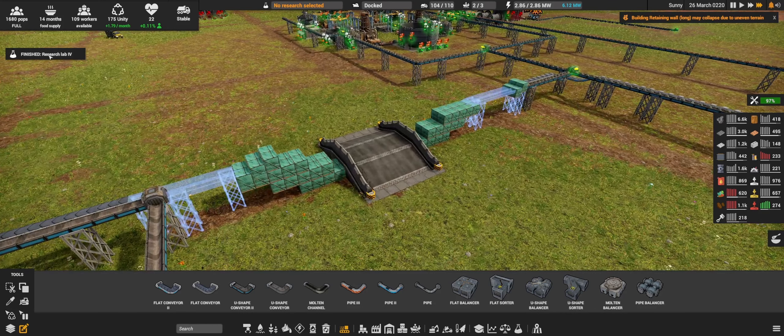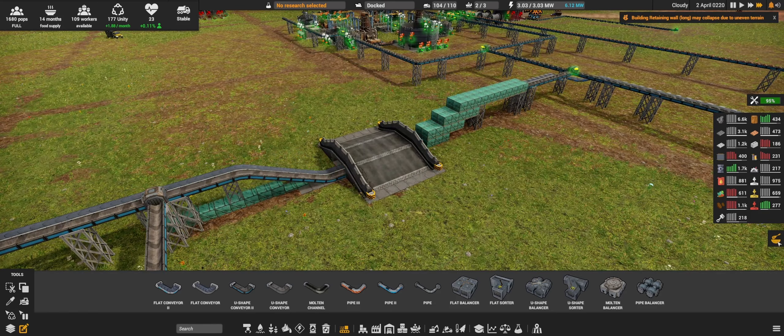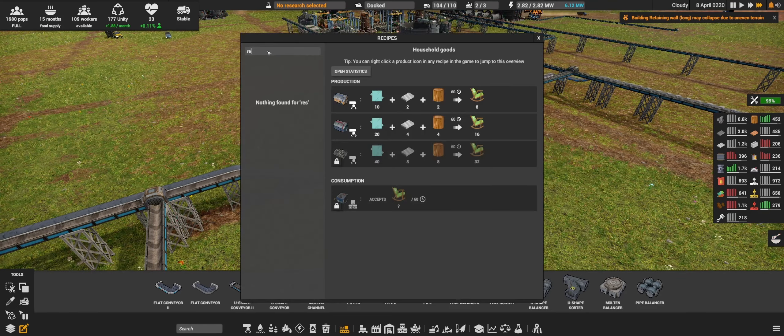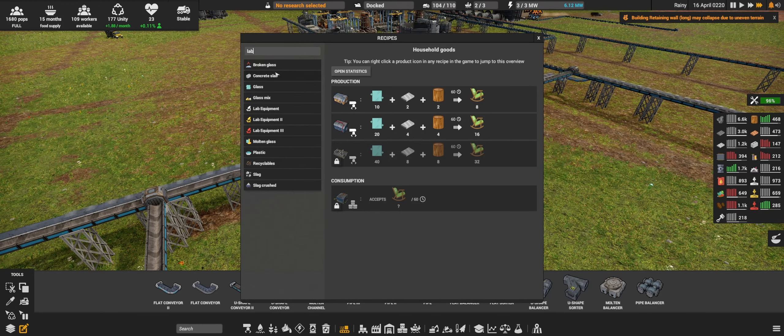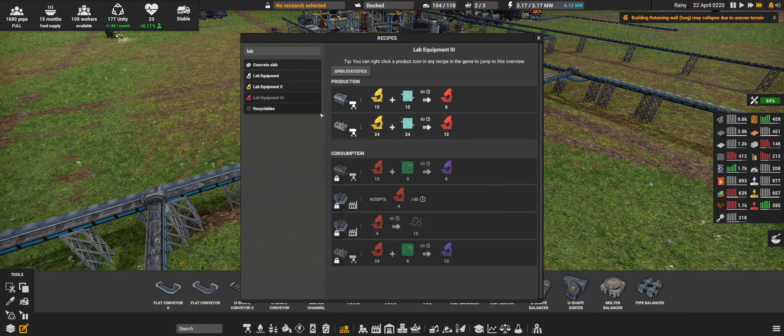We have research lab 4 — what do we need for that one? Recipe book, lab equipment — yes. Lab equipment 3 — we need just glass. That's cool.